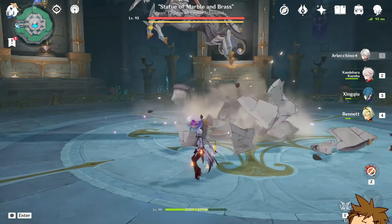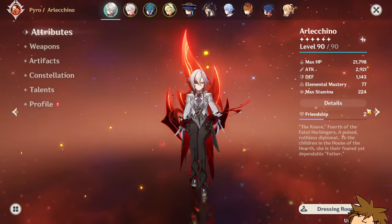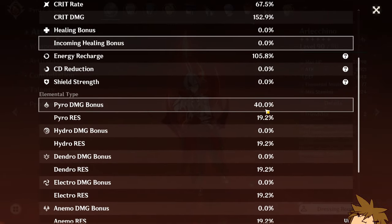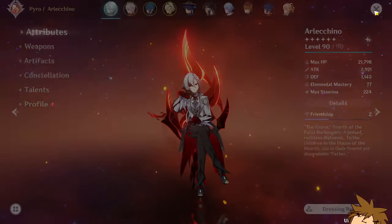Arlecchino's main thing is that as soon as she enters the field, you can't heal from teammates. If you go to your details, you can see the pyro damage bonus right there, and now you can't heal at all from any of your teammates.